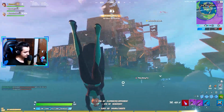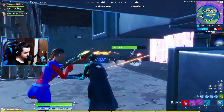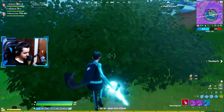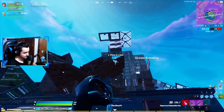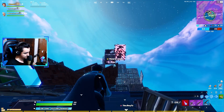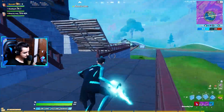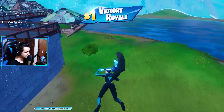This area seems quite dead, but we'll try to gather as many kills as possible. Pretty sure there's someone here — oh, someone's building up there, I'm pretty sure that's an enemy. Never mind, I couldn't find anyone. It's so hard, especially at the Agency. But what can I say about this skin?